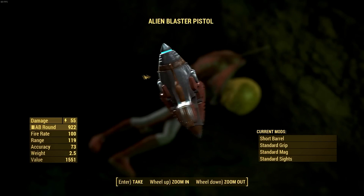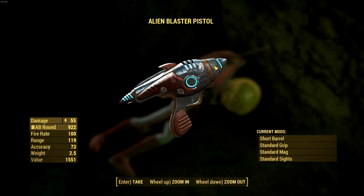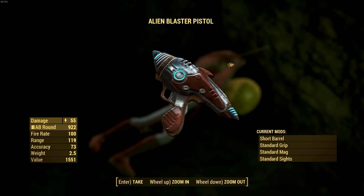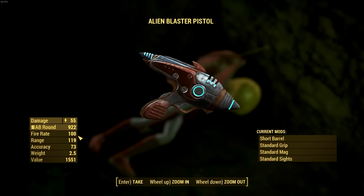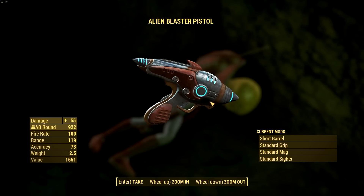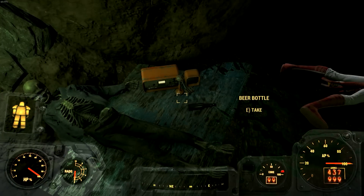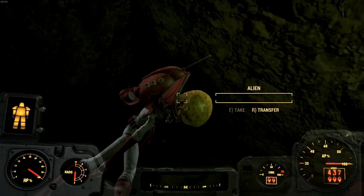So we loot the alien blaster pistol. Damage is 55 before upgrading, fire rate 100, range 119, accuracy 73, and the value is 1500 — although why you'd want to sell this I do not know, because it is a fantastic gun. It destroys everything. I think it's just one of the best guns in the game, personally, apart from the Cryolator which is my favourite at the moment. So I'll leave it here then guys — thanks for watching. I hope these videos helped if you were interested in getting those two guns, and I'll see you next time as we adventure out into the wasteland once again. Cheers, bye bye guys.